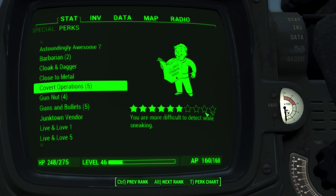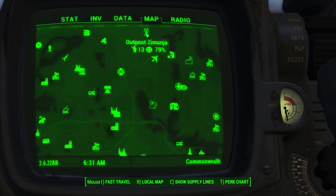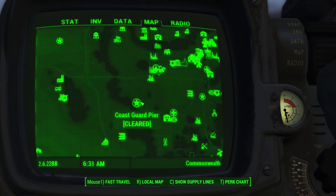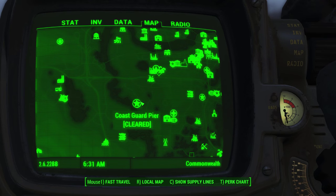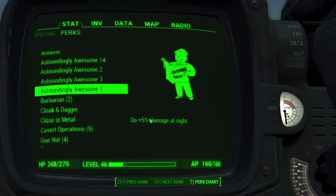Another good set of magazines for this build are Astonishingly Awesome Tales issues 2 and 7. Issue 7 is located at a workbench in Outpost Zimonja and gives a 5% damage bonus at night. Issue 2 is located on a toilet in a cell in Coast Guard Pier, southwest of Diamond City.